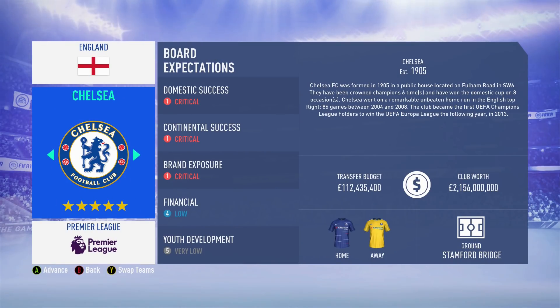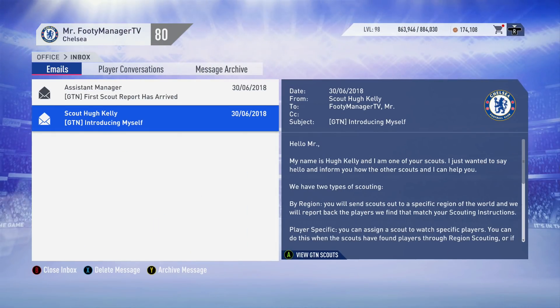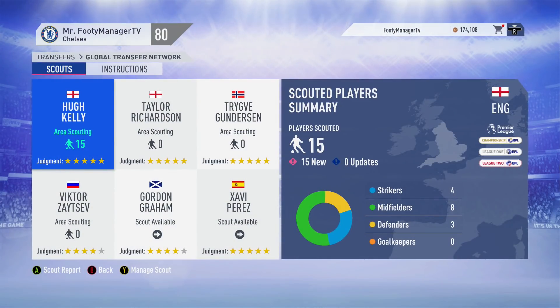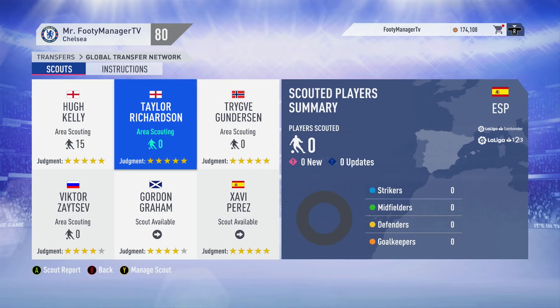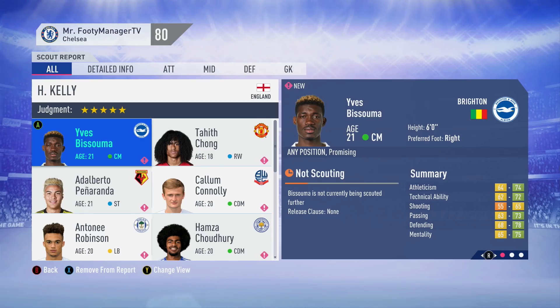Welcome to this video - my GTN scouted only challenge in FIFA 19 career mode. Make sure to leave a big thumbs up if you enjoy this, it's a bit of a long one. The rules are pretty self-explanatory: we can only sign players that we pick up with our scouts. We send them out to certain countries and set up the instructions.